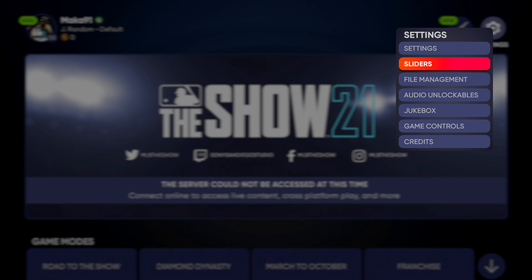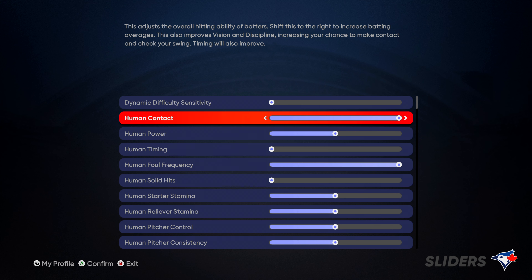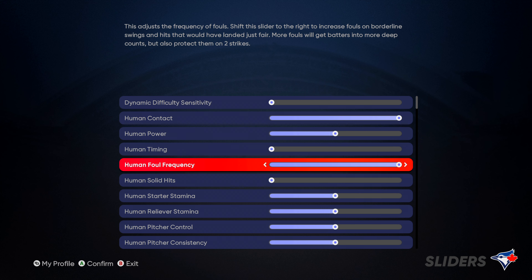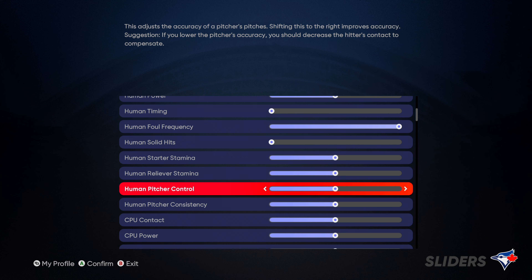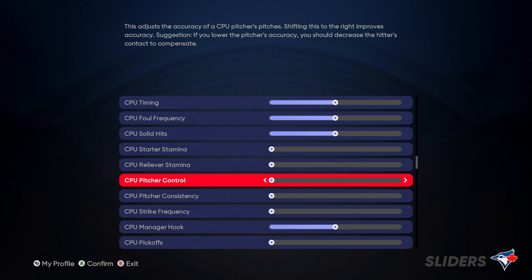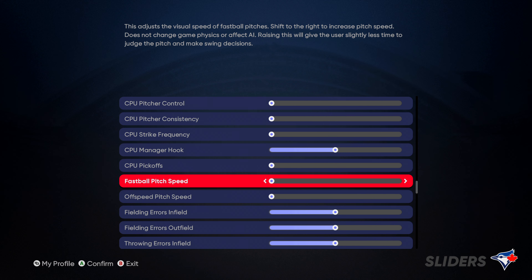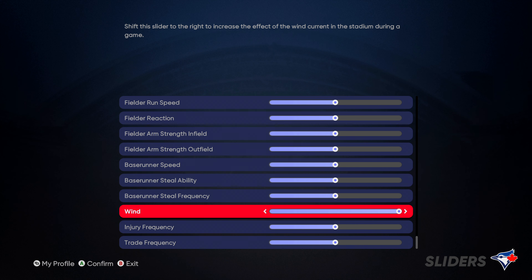You can then back out, go to Settings again, go to Sliders, and select yours as follows. Turn down Dynamic Difficulty, and then for Human Contact turn that all the way up, Human Timing all the way down, Foul Frequency all the way up, and Solid Hits all the way down. You can skip the next few because they're related to pitching as a human. But then for CPU Starter Stamina, go down Pitcher Control, Consistency, and Frequency — turn those all the way down. Then Pickoffs, Pitch Speed, and Off Speed Pitch Speed all the way down, and turn Wind all the way up.